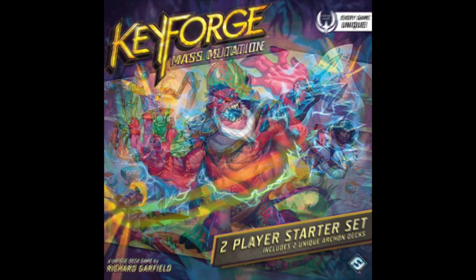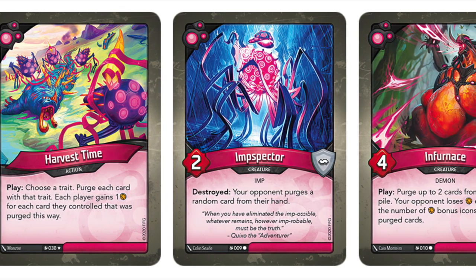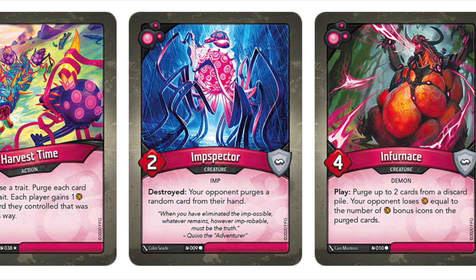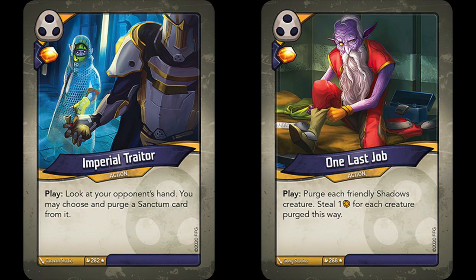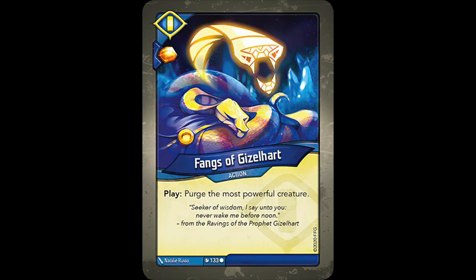Now we transition from Worlds Collide to Mass Mutation, which has 13 cards that interact with purging. In House Dis, nothing new is added, and only 3 cards return — those of Harvest Time, Imp Spector, and Infernus. Shadows reprints Imperial Traitor and One Last Job. For Sanctum, Eye of Judgment is reprinted from Age of Ascension, and Sanctum is given 3 new purge cards.